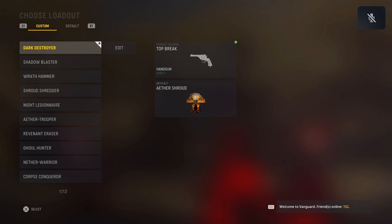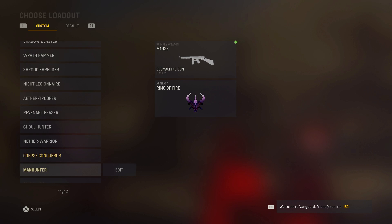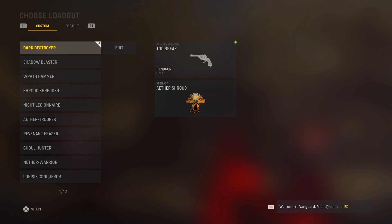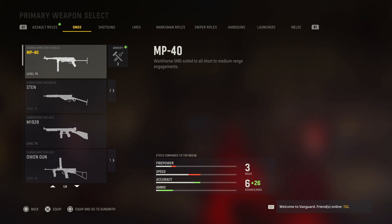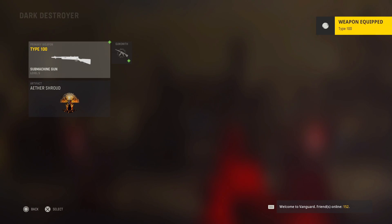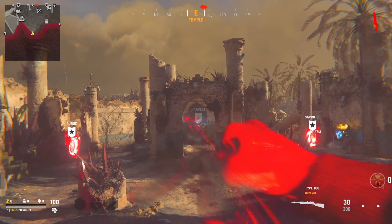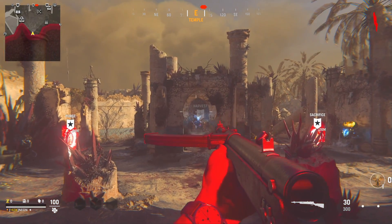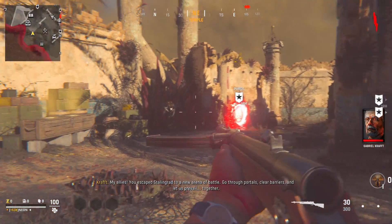What you want to go ahead and do for this glitch is start up a game of Zombies, okay? Now, it needs to be this new Zombies map that they've got out — the new one. It's not the older one on Vanguard. I'm not even going to attempt to say the map name because it's confusing. What you want to do is when you're in a Zombies game, pick a gun you've never used before or a gun you want to level up, get weapon XP, get camos, and so much more. This is the map right here that you want to start up on Vanguard Zombies.